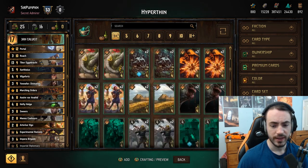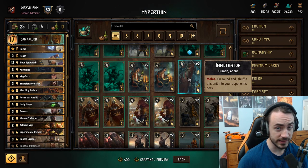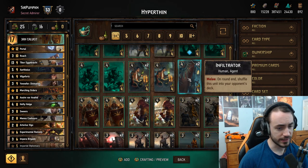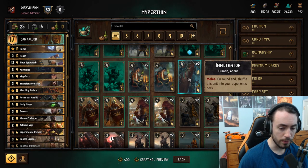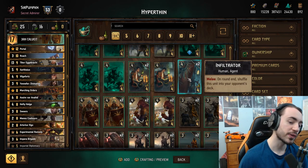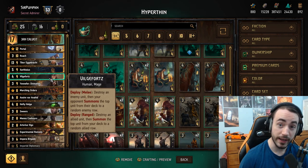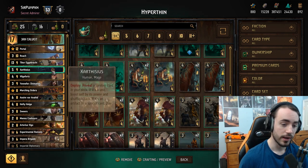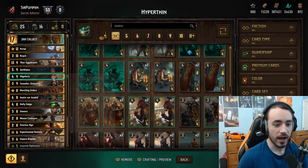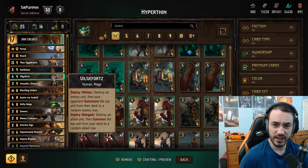If this deck starts seeing a lot of play, you might start running Cynthia — it's not hard to fit in, just cut Swears and put Cynthia in. Also, Infiltrator is quite good against this deck because it adds an extra card to your deck that you don't want. If your opponent plays an Infiltrator and you don't kill it, now you have a 4 in your deck. The way to handle that: draw it, then leave a special in your deck like Ointment, so Yennefer and Vilgefortz are still guaranteed to hit a unit.